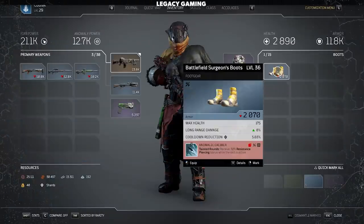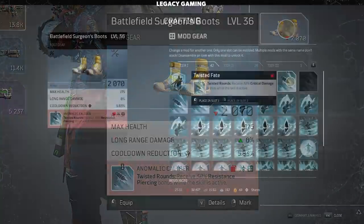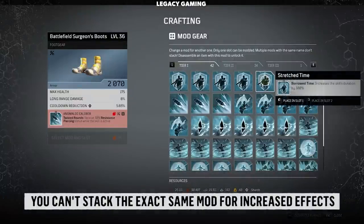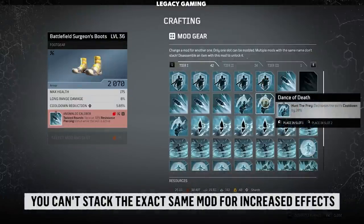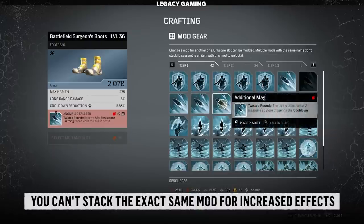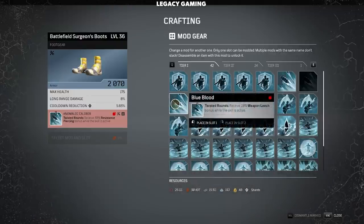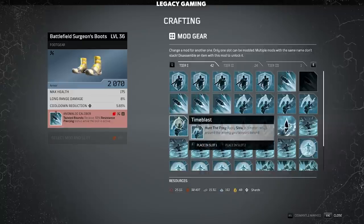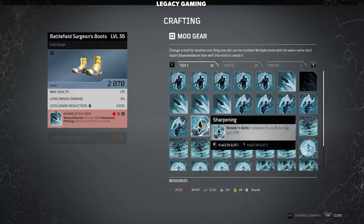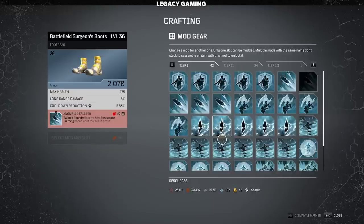In the same vein, you may notice that occasionally an item is highlighted in red when you hover over it. This is really important to pay attention to because it lets you know that you have overlapping mods and that the effect is being wasted. In Outriders, you can't stack the exact same mod on multiple pieces of gear — you have to piece them together like a puzzle. This is especially important on armor pieces, particularly class-specific mods. You can augment gear to boost a specific ability using all the mods for that skill, but you can't use the exact same one to stack the effect. Just remember: red means stop, so if you see this, take a second and reorganize your gear.